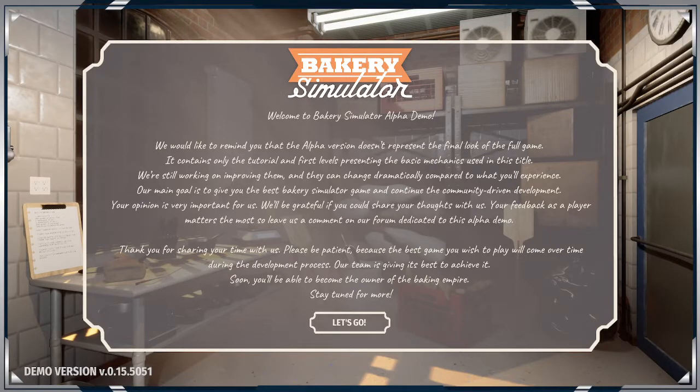Hello ladies and gentlemen, this is RuneSnow and here we are ready to try this demo called Bakery Simulator. As you can see, it is just the alpha access, so we're not sure what we're going to get into — I'm going in totally blind. It's supposed to be like a simulation casual crafting first-person game. The developer is Live Motion Games, while the publisher is Ultimate Games SA.